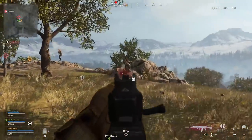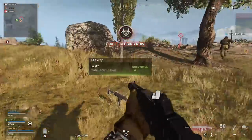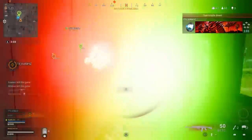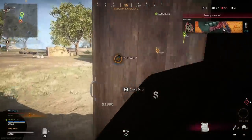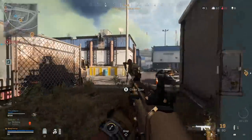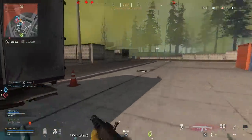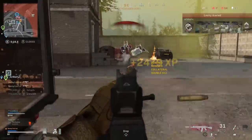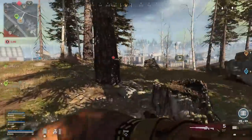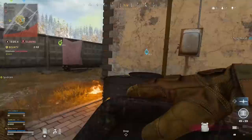Hey what's up guys, Benny here and welcome to another Call of Duty Warzone video. One of the most important things with Warzone is being able to land your shots on your opponents, whether that's in short range gunfights or if you're trying to take someone out at a distance with a sniper rifle. So in this video we're going to learn how to get better aim in Warzone. A lot of new players have just come into Call of Duty Warzone for the first time as it's completely free to play and I want everyone to have the best possible chance for success and get those wins.